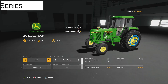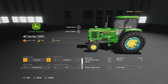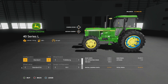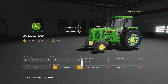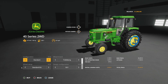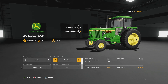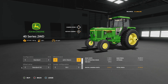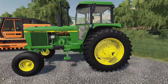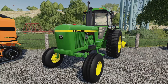At number four is another mod that everybody really wanted to see: the John Deere 40 series. Not only did we get the 40 series, we got four of them — the two-wheel drive and four-wheel drive, plus a longer version of each. The one pretty much everybody goes with is the 4440 two-wheel drive, myself included — I'm actually using this on a series right now. It has all kinds of customization, including John Deere tires — Firestones, I believe, just de-branded. It's also one of the best sounding tractors in the game.